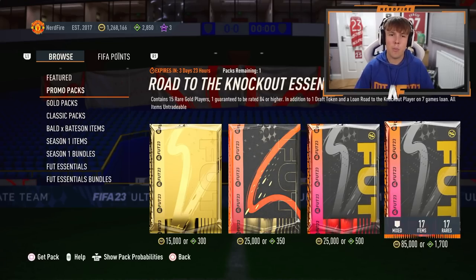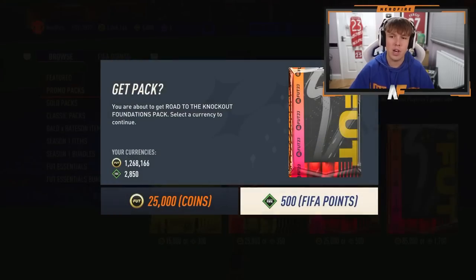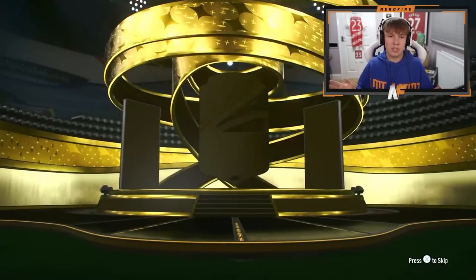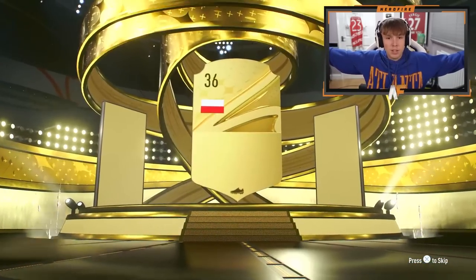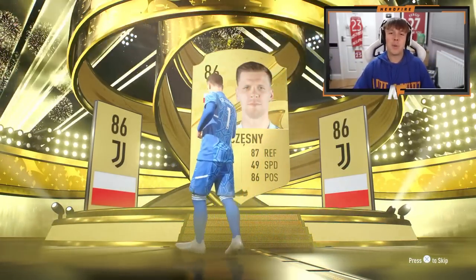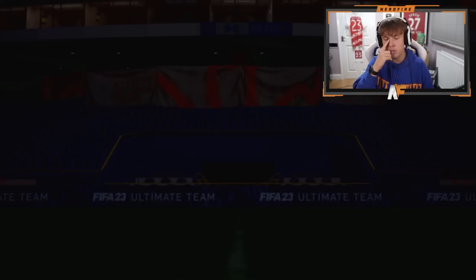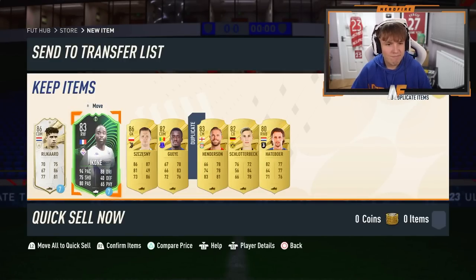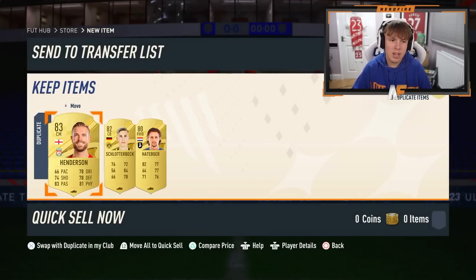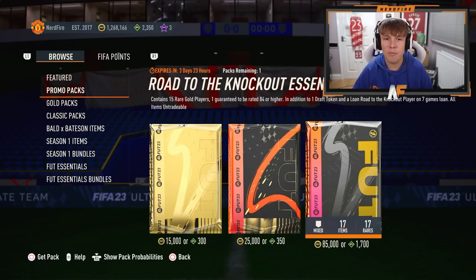I also wanted to throw in the two promo packs available right now in the store. Going with the 500 FIFA point one first - it's a walkout in the first pack - but it's Jesney, I got baited. Let's skip past anything else good in the pack - we get a loan. I don't really care about loans. Jordan Henderson is also in there. Let's go to the next pack.